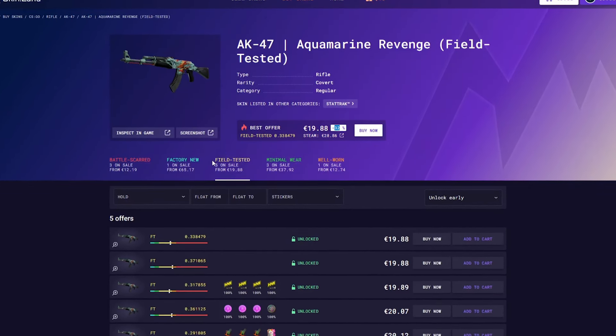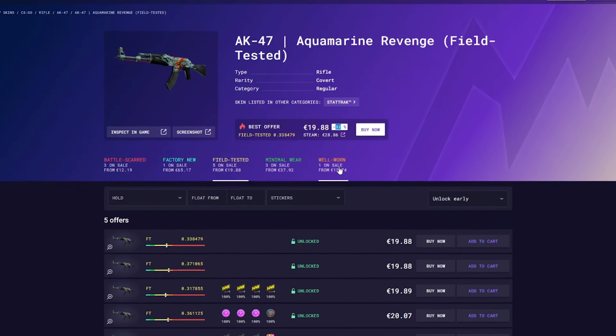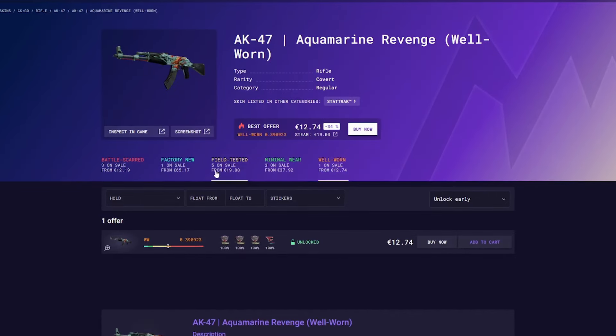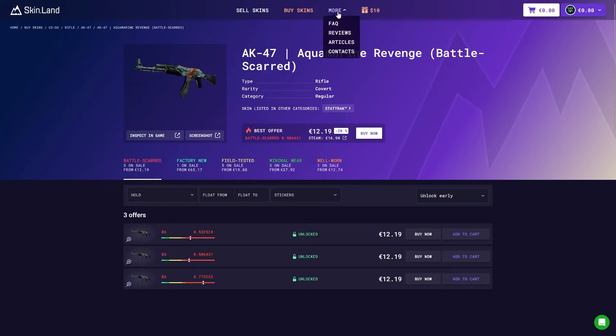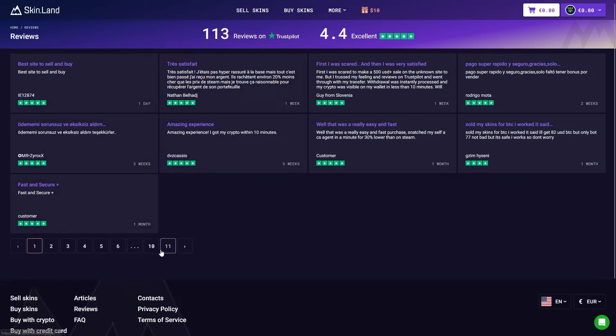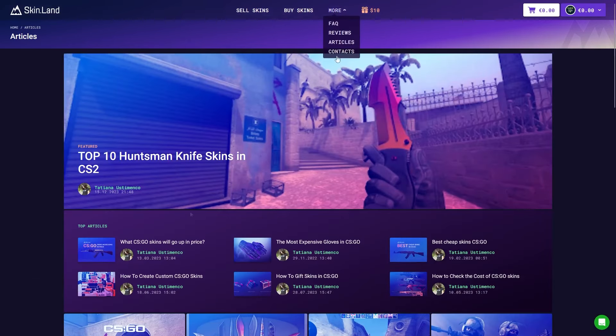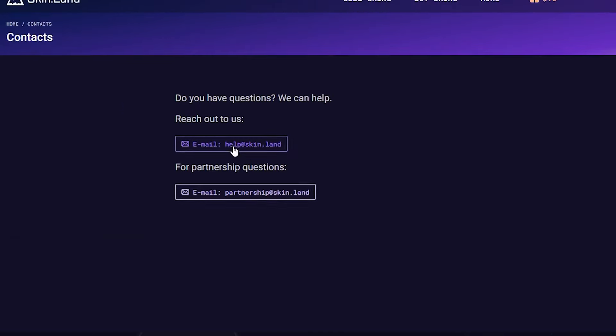This is a really cool price. You can click to filter by condition: Minimal Wear, Field-Tested, Factory New, and Battle-Scarred. The site is very fast and safe. Use my code, check the FAQ section, and read the reviews — it's a fast and secure site. You can also go to the Articles and Contact sections if you need help.